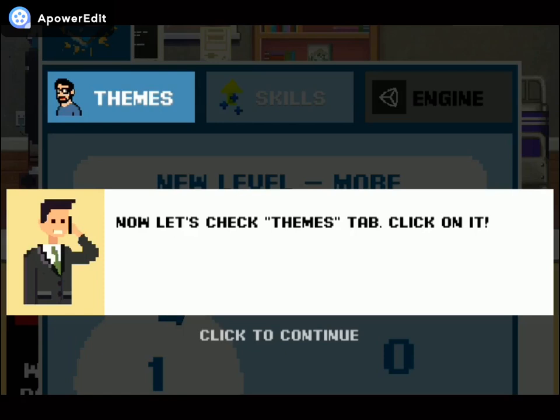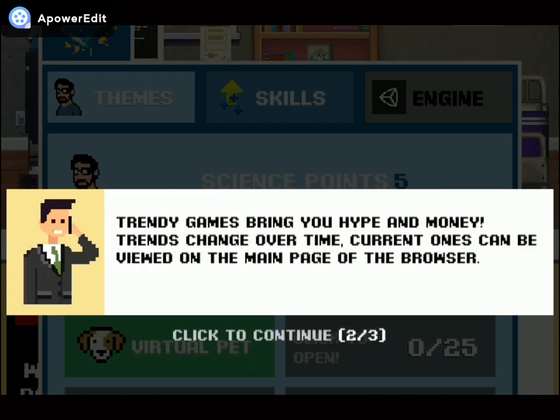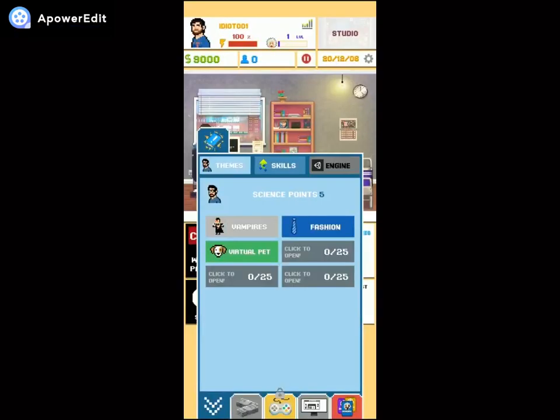Now let's check the themes tab. Here you may unlock new game themes with research points. You get research points while making games. Themes are important for making top games — trends change over time and current ones can be viewed on the main browser page. Spend some points on a new theme, then close the tab. I don't have much to unlock yet, so I'll just close it.